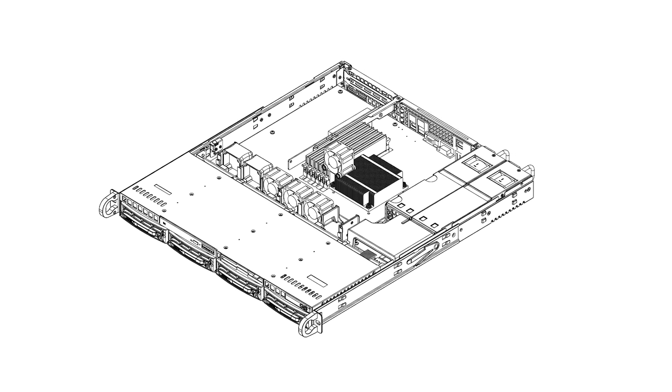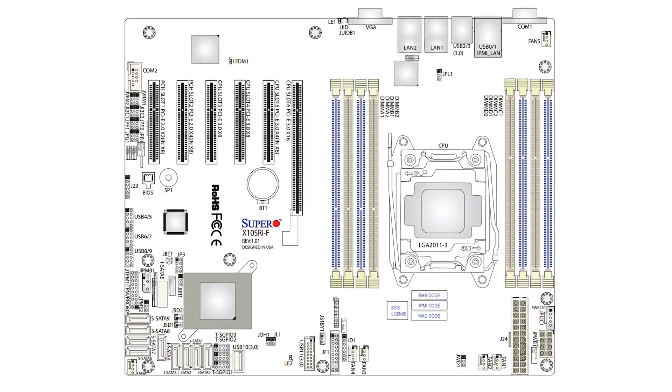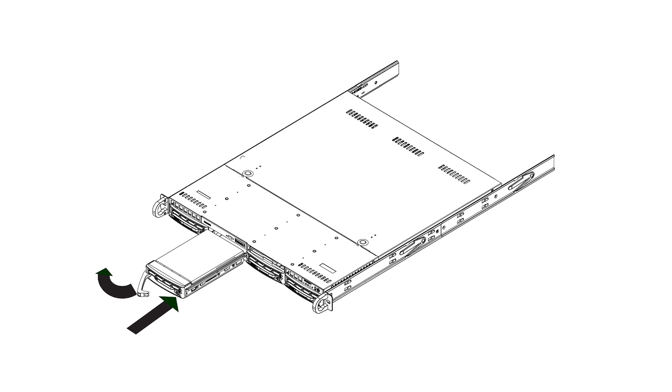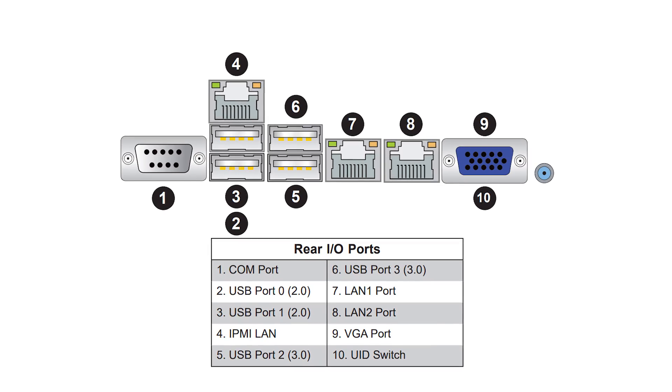This is a 1U rack-mountable system with an LGA 2011 V3 socket — it only has one socket. It supports many Intel Xeon E5 2600 processors, either V3 or V4. It has the Intel C612 chipset, four 3.5-inch hot-swappable bays, and supports up to 1TB of ECC DDR4 2400MHz RAM with 8 slots. It has 6 USB ports and comes with a 350W power supply, plus a few other extras I didn't expect. But enough talking about the specs — let's open it up and take a look.